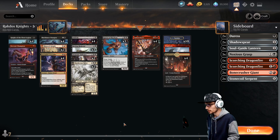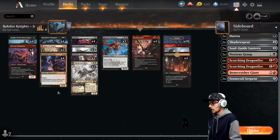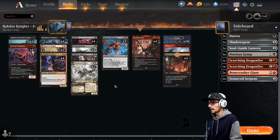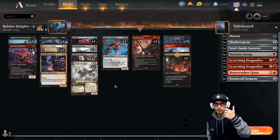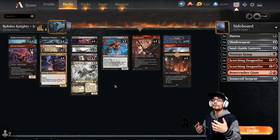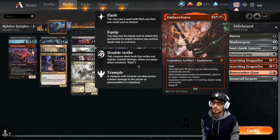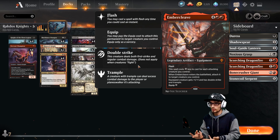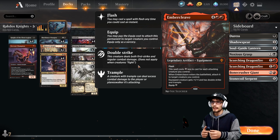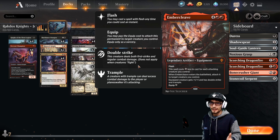It's a very aggro-based deck — we want to flood the field with three to four attackers right out of the gate. This is most easily done with one and two drops. Knight of the Ebon Legion and Fervent Champion are auto-keeps if they're in your opening hand. Riding that mana curve — one drop, two drop, three drop — always efficiently using your mana to flood the field with creatures is your first objective. That's going to open up our Ember Cleave, since it costs one less for each attacking creature.